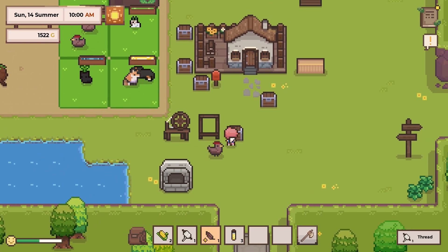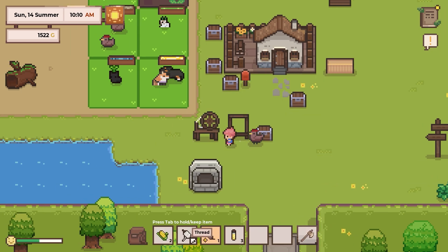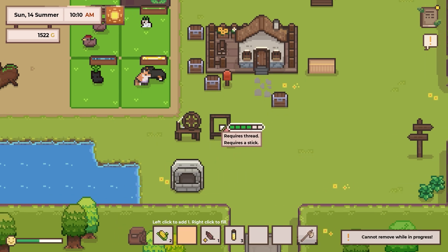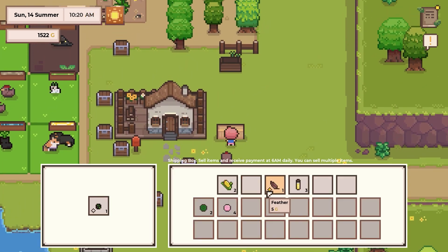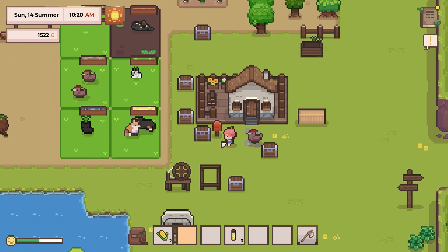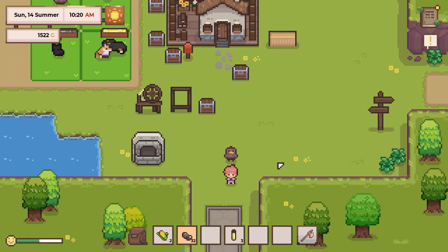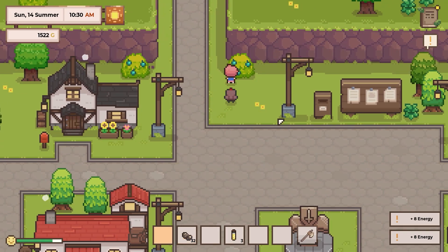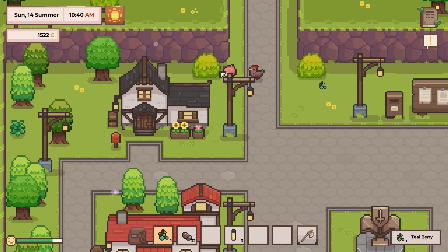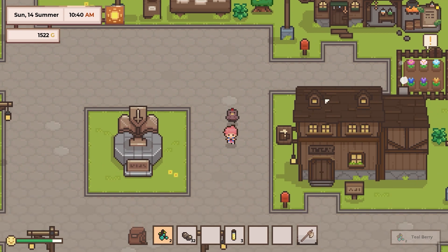I need another thread in there as well, so we'll get on that. Let's get a pile of copper on us. We'll get on with the day here. So we woke up in kind of an oppressed state — we pushed it too hard last time. We passed out, so we're weak.